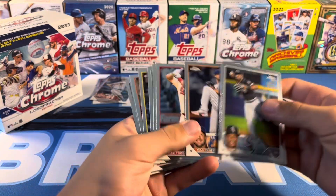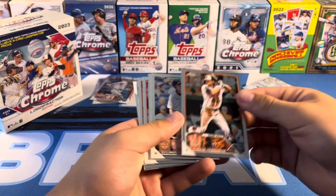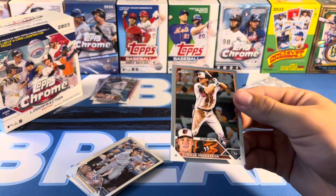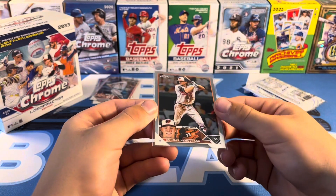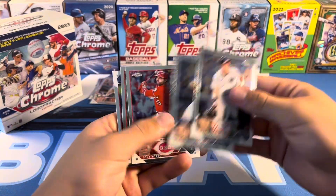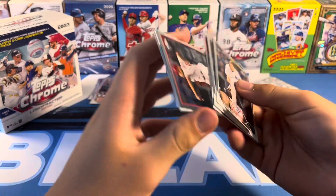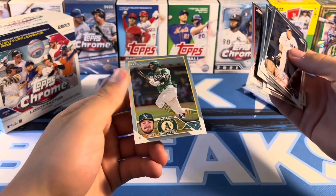Anderson, Scherzer, Trout, Machado, and Gunnar. So we got three top rookies, which is great. Wheeler, Casas — which is a pretty nice one — and Shea Langeliers.